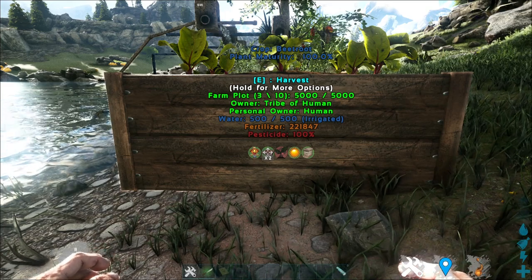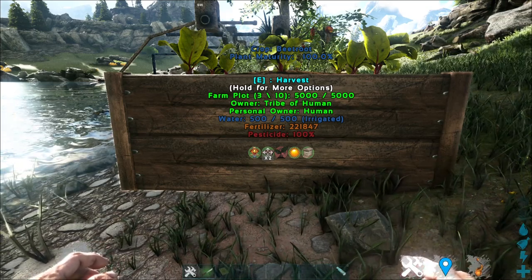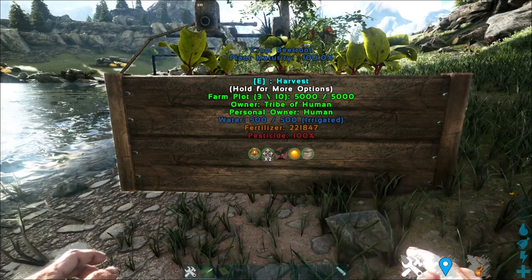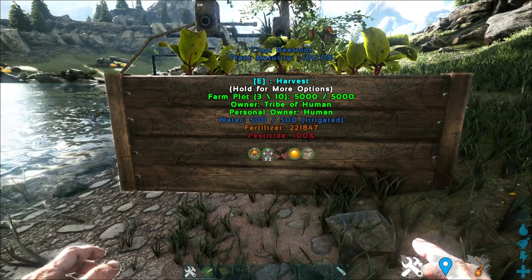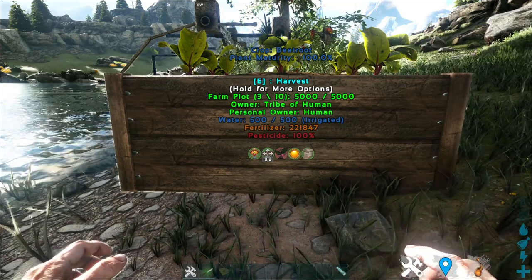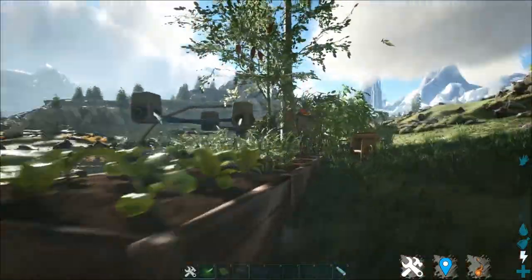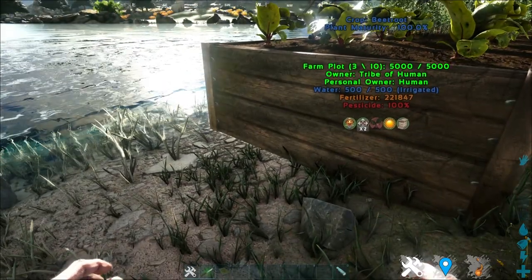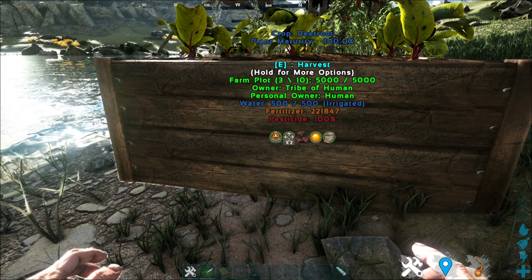As you can see, there are five icons below, and there's one more layer of work which is pesticide. Let me explain what each of them are. Starting from the left side, there's this scarecrow-looking thing. Basically, having a scarecrow — which can be crafted inside the farm workbench and placed nearby — will actually help your crop plots to give you more harvest yield.